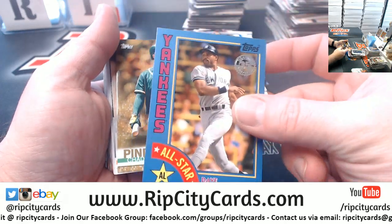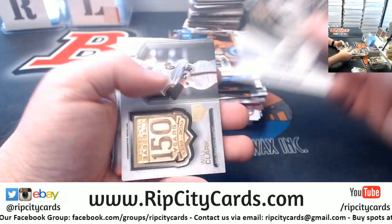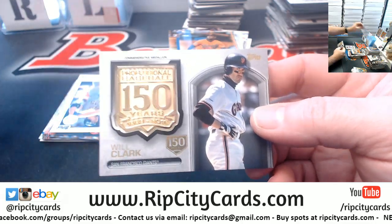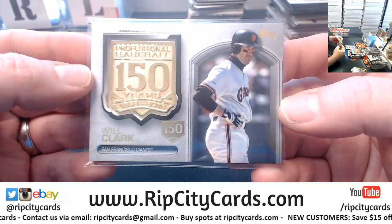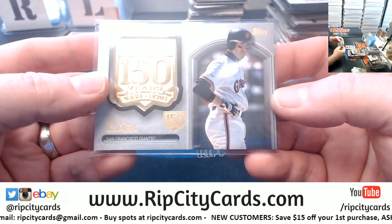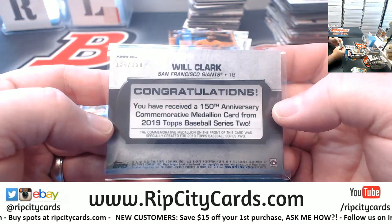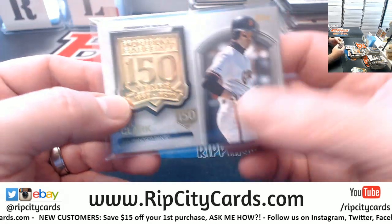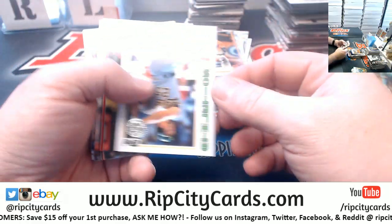Dave Winfield — fakie one. Chad Pender to 2019. And Will 'The Thrill' Clark — commemorative medallion. Congratulations Giants, you got a card for the best baseball player ever. You can't call yourself 'The Thrill' and not be the best. Commemorative edition numbered to 150 — probably a $900 card, if I had to guess, just based on Will Clark's statistics.